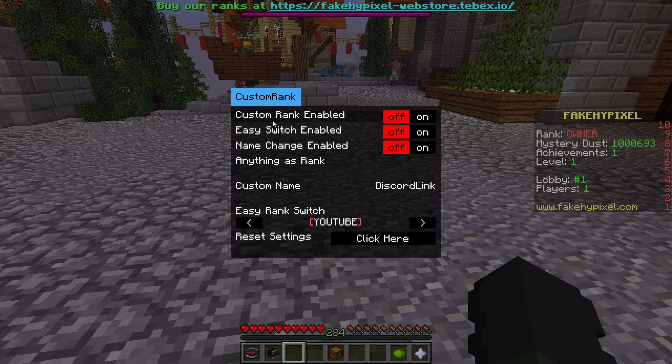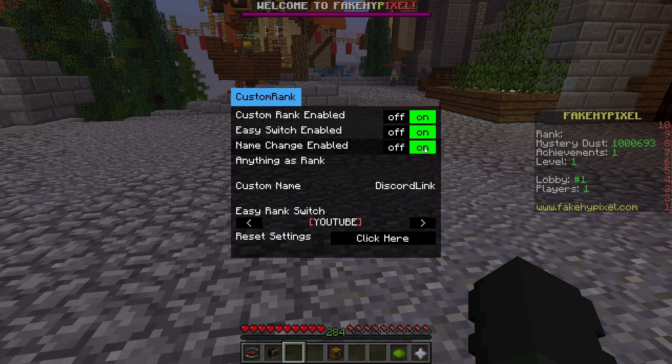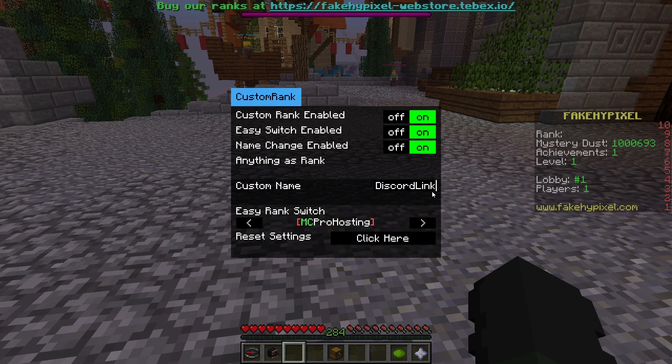Once you do that, do slash custom rank and a GUI will pop up. Make sure Custom Rank Enabled is turned on. Easy Switch Enabled is pretty nice to have — go ahead and turn that on, and I'll show you what that does in a moment. Name Change Enabled — click this on if you want to change your Minecraft username. With Easy Rank Switch on, you can switch through different ranks. I'm going to go with the MC Pro Hosting rank and change my name to Hypixel.